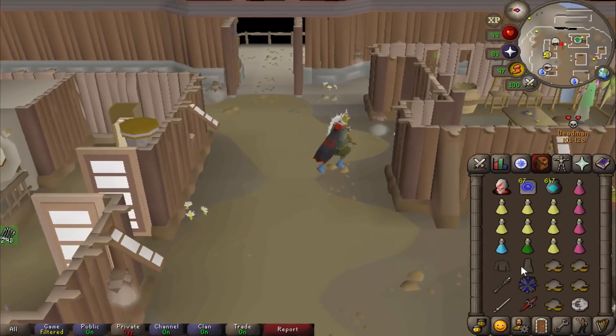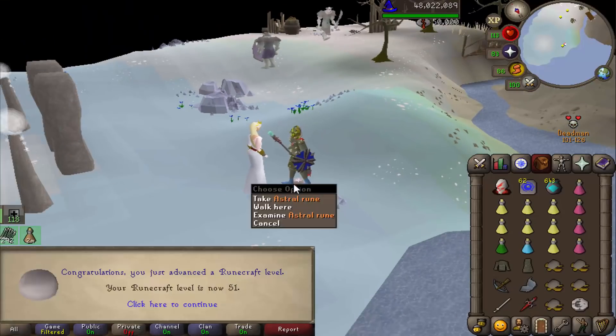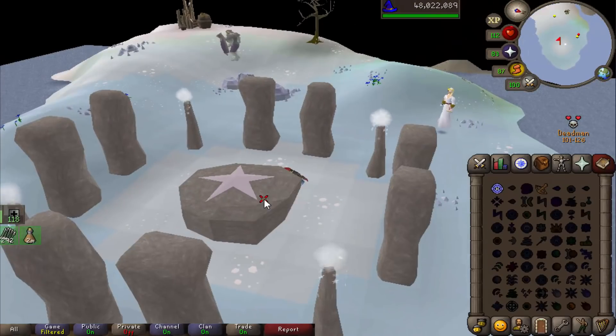If I see anyone here I can just kill them, I think. I can still access the bank. Lunar Diplomacy quest completed — and now I can use the Lunar Spellbook. I'll probably be a tank in the final hour, so this is essential.